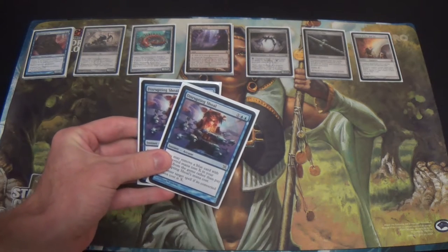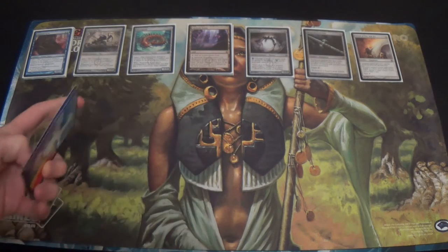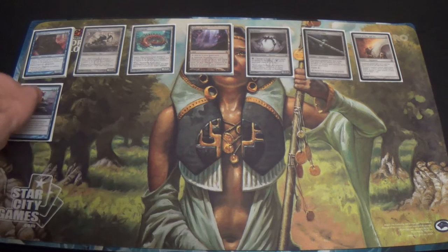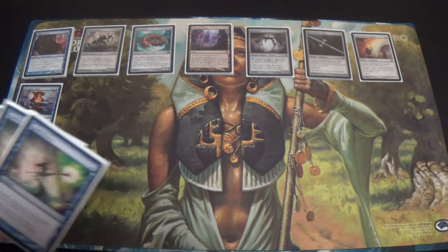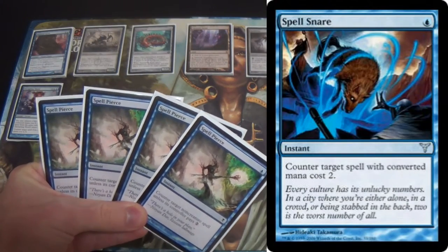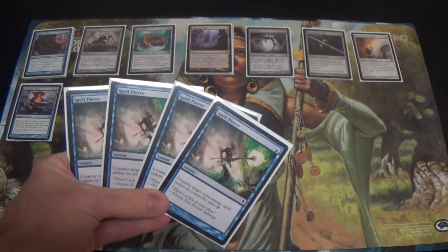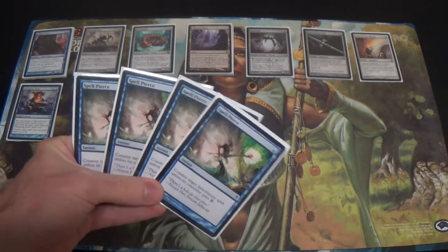I'm running two Disrupting Shoals for that reason as well. In the late game, we can actually start countering the real threats. I only have two, so I'm afraid that's all that I can show you. Next, four Spell Pierces — essentially the same reason. Some number of these could be Spell Snare, feel more than free. I'm trying to counter my opponent's Lightning Bolts, Paths, Helixes, so on and so forth against my creatures, and I find that these do an especially good job of it.